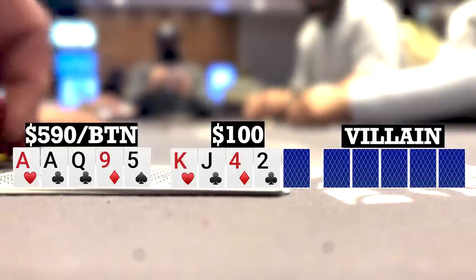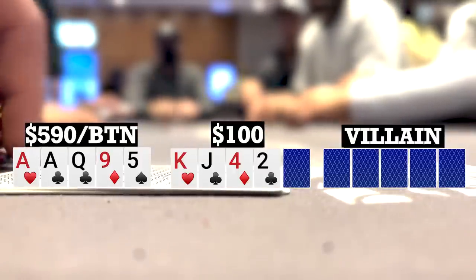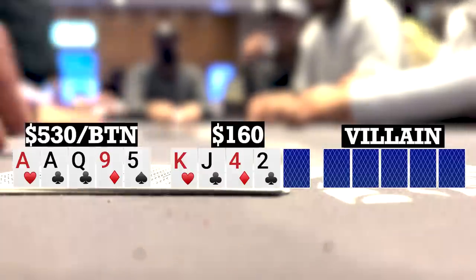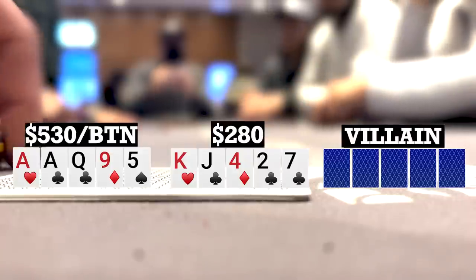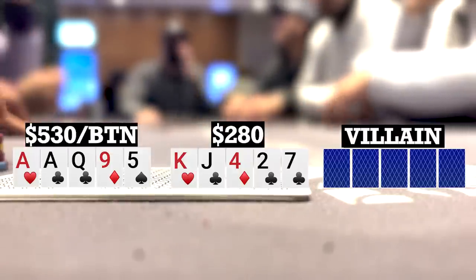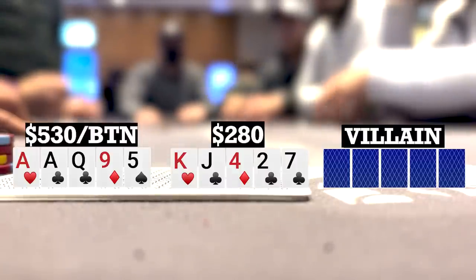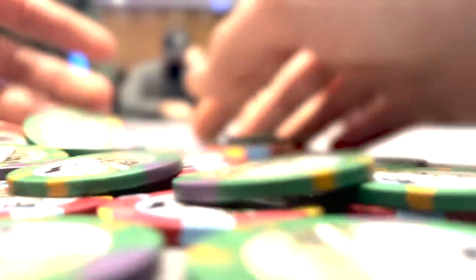The turn brings the two of clubs. Checks to me, and my aces might be the best hand here, but even if they're not, I now have the gutter as well as the nut flush draw — definitely enough equity to bet. So I bet 60 and there are two callers, going three ways to a river. The river brings the seven of clubs. Checks to me again, and from talking to some of you that play a lot of five card, I know it's a very nutted game, so I size down a bit and bet 155. The small blind makes the call, I turn it over, know we're good, and happy to take down a nice pot.